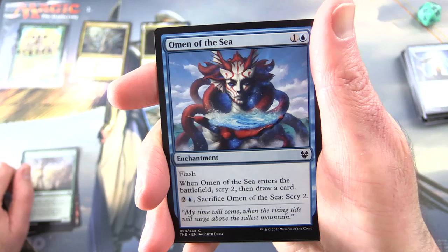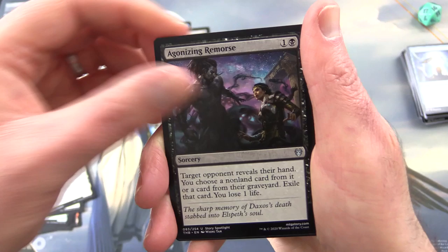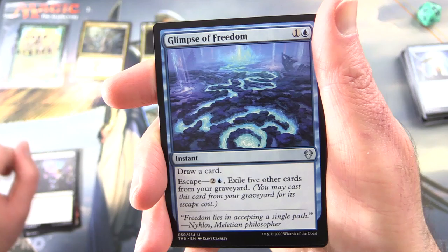Omen of the Sea — I'm going to count this one — enchantment for two with flash. When it enters the battlefield, scry two then draw a card. For one blue you can sack it and scry two. Flicker of Fate, Seat of Life's Bounty. Uncommons: Agonising Remorse, Glimpse of Freedom — instant for two, draw a card; with escape, two and one blue, exile five other cards from your graveyard.